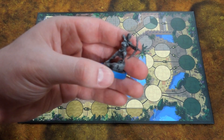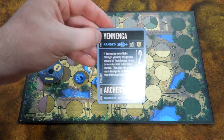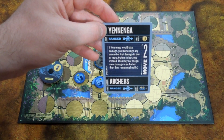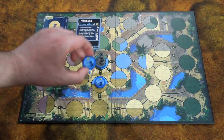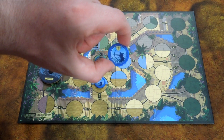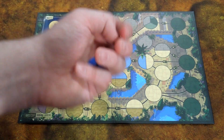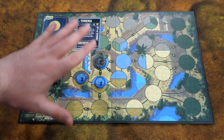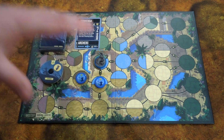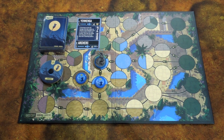Next up is Yanenga. She is an archer, seems pretty cool with a nice model. Her whole thing is that she is ranged, of course, because she's an archer. She starts off with 15 health and has two archer sidekicks that are also ranged. The interesting thing about the archers is that the tokens have a two on them, so they actually have two health each. Usually multiple sidekicks means one health each, but when they take a damage you flip it to the other side. It's a very interesting concept with multiple sidekicks that have more than one health each.